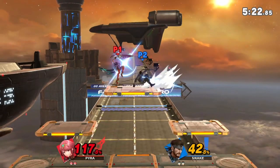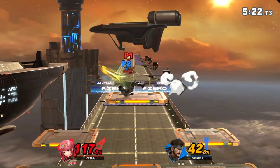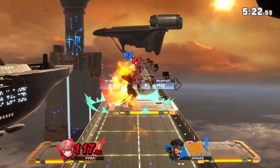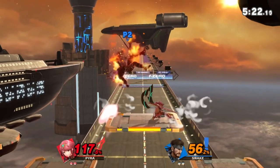After the up tilt I turn around and jump to get in position. The spike hitbox is in front, and I'm looking to punish a tech roll in. He ended up teching and then rolling in, which isn't exactly what I wanted, but I think the result would have been the same. Downer connects, and then of course I went for up smash.